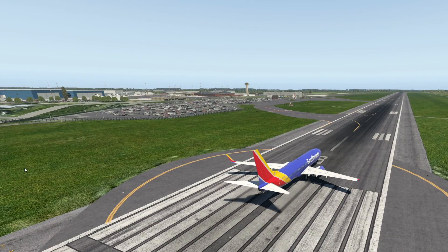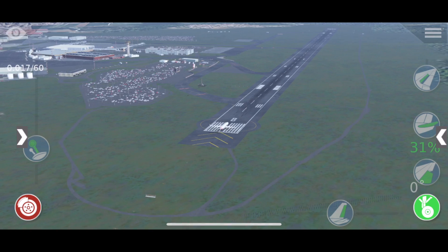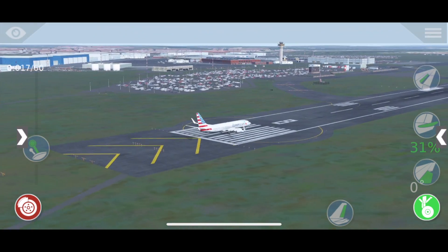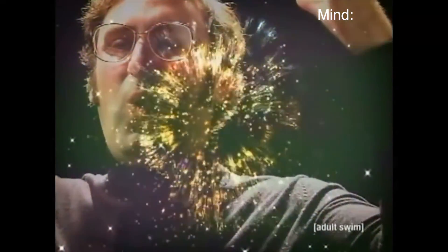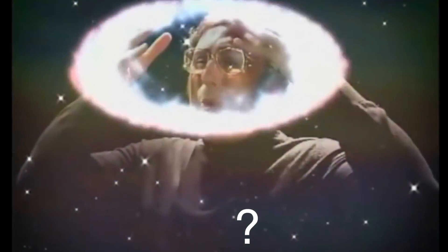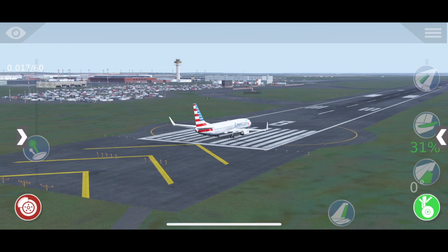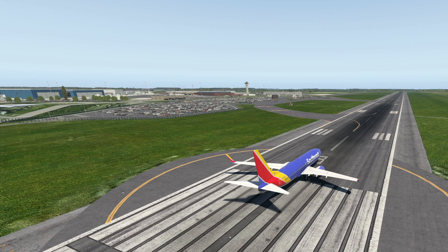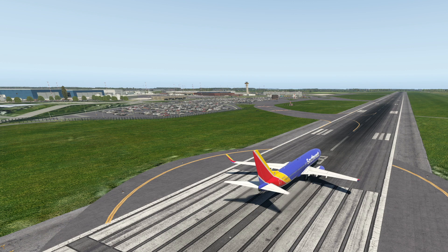Now we are in London Luton — this is X-Plane 11. Let's hop over to X-Plane 10 on my phone, and this is what London Luton looks like. Something that is kind of weird is the clarity — you don't have as much resolution in X-Plane 10 compared to X-Plane 11. It's kind of weird actually.